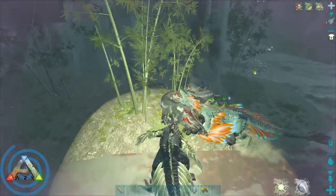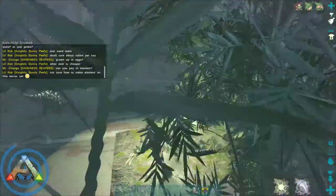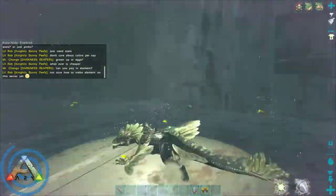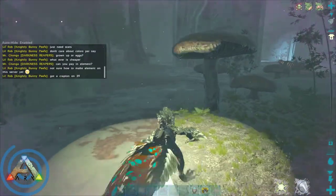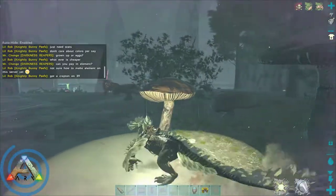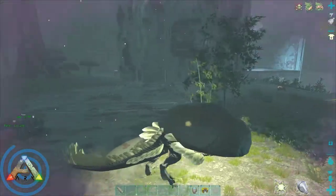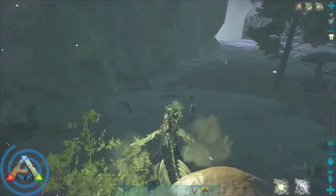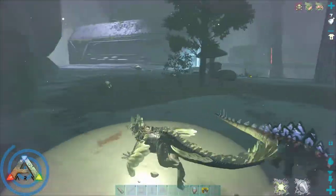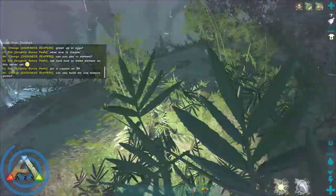First, the mechanics of taming efficiency. Basilisks will lose taming efficiency if they lose aggro on you during the tame, so it's really important that you keep their attention the whole time. Also, if another dino attacks them, that will hurt your tame. Taming progress also goes down when they attack other targets, so you want to keep other mobs away from them, otherwise you'll lose tame and have to use a lot more eggs.